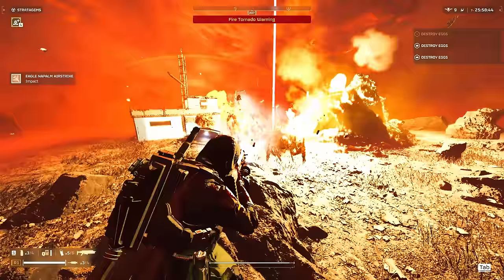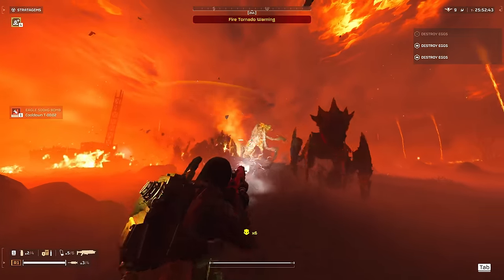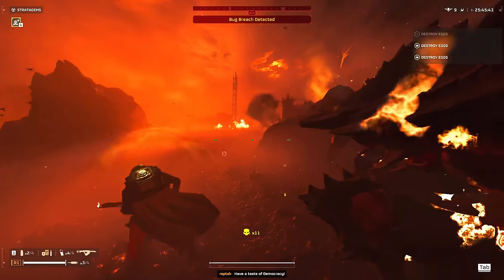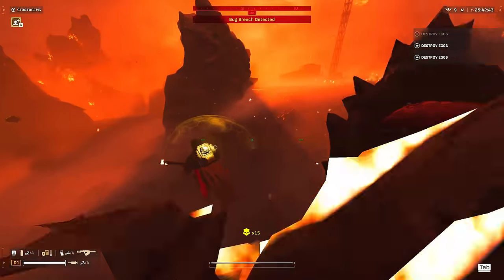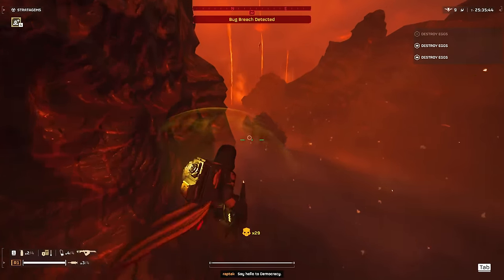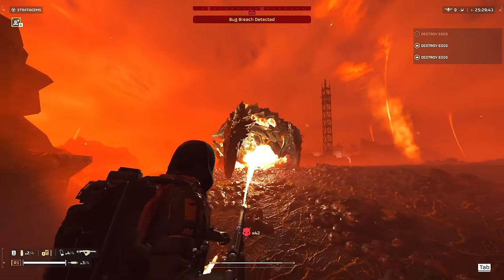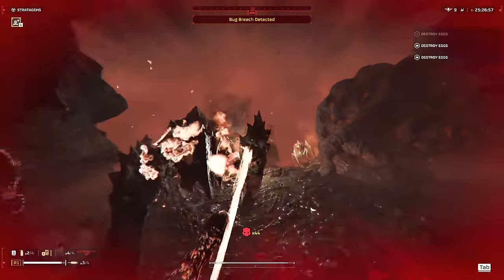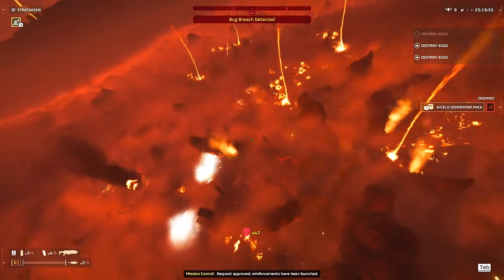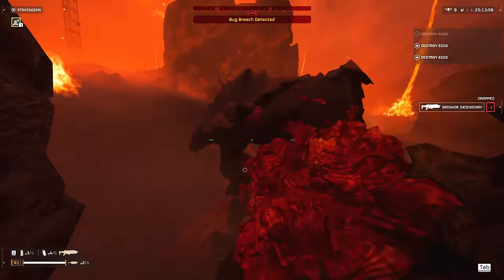I still prefer the quasar cannon for dealing with chargers, but I genuinely might start implementing the napalm strike over the eagle airstrike for my build. We can clip them — charger down. Got another one — find another rock for you, big boy. That charger lasted so much longer than I thought — I killed myself there because I really thought that was going to be enough to take it out. I underestimated the charger's health.